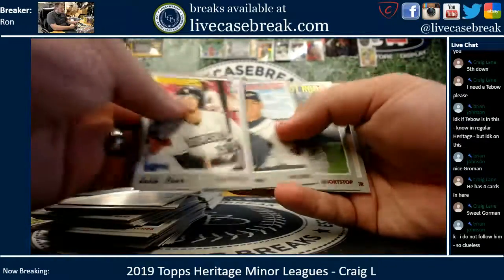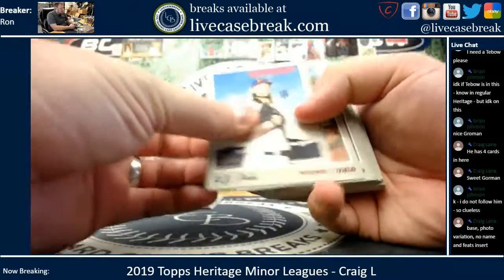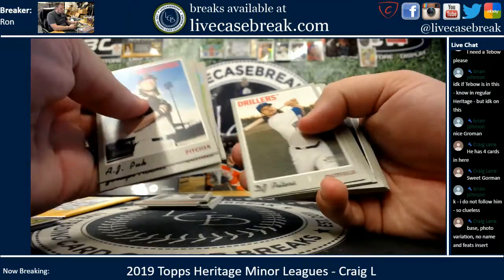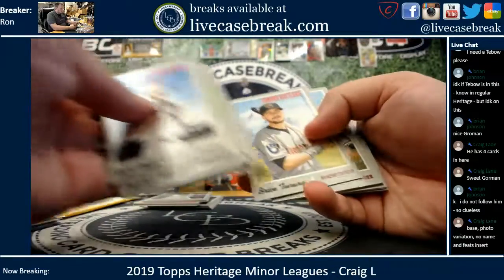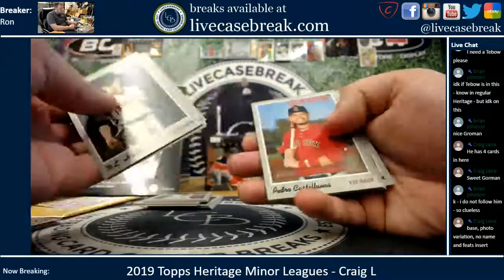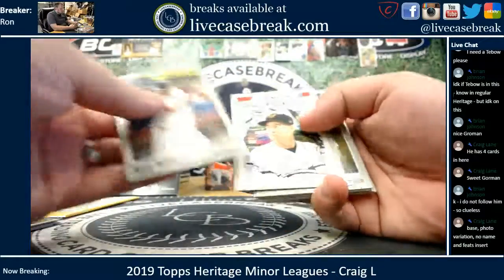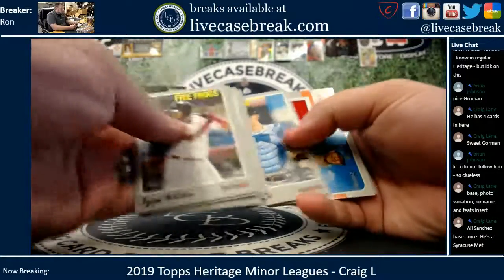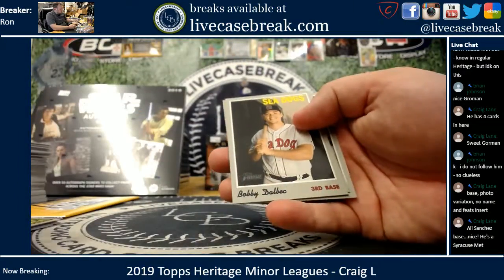Madrigal, Fresh off the Scene. Last pack — should have a Relic in here. Kalenic, Fantastic Feats. There's your second chance to be a Trash Panda. You got a Trash Panda. You got Amaya Clubhouse Collection — it's your Relic.